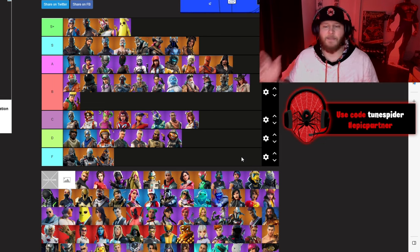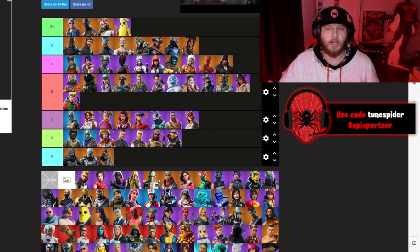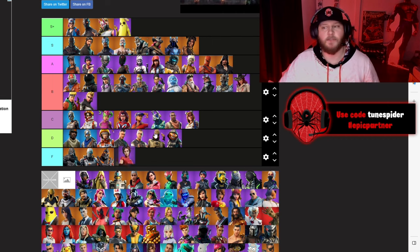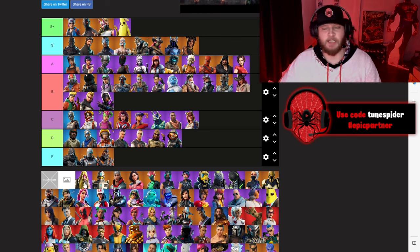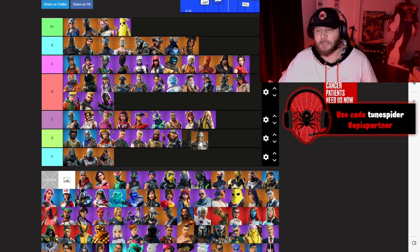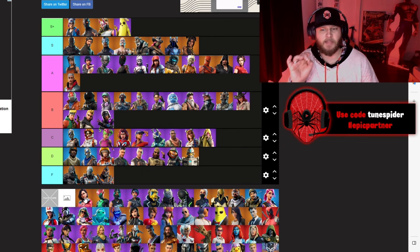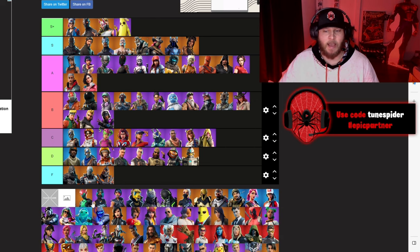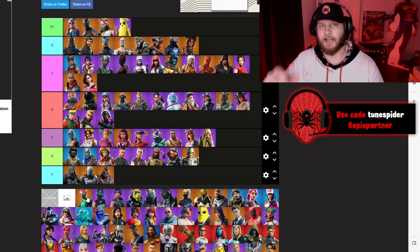Chapter 1 Season 9 — I actually really like these skins and the futuristic theme of that season. Vega going B. Demi is for sure going A. Stratus going B — he had a lot of cool styles. Bunker Jonesy was honestly a pretty hilarious skin, but we've had better Jonesy skins, putting him in C. Sentinel — also known as Robot Chicken at the time — going D. Vendetta was a cool Tier 100 skin, going A. Rox was probably the best skin in that Battle Pass, going A. And our best secret skin up to that point: Singularity from Chapter 1 Season 9, who also had a big part to play in the storyline — going S.